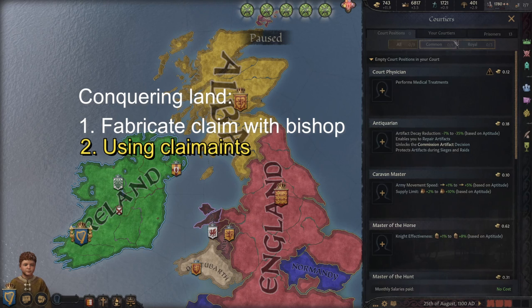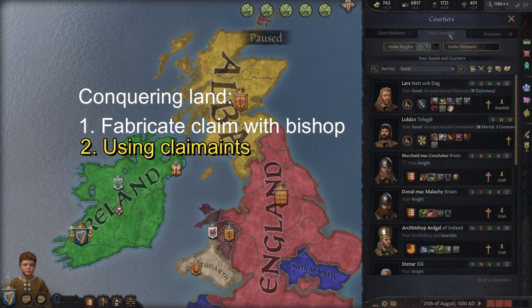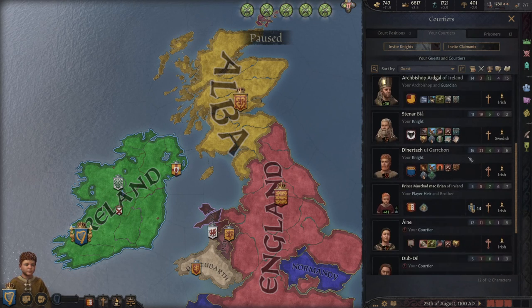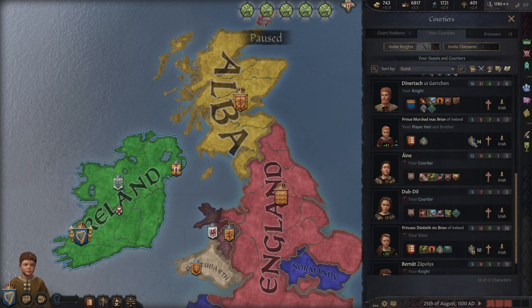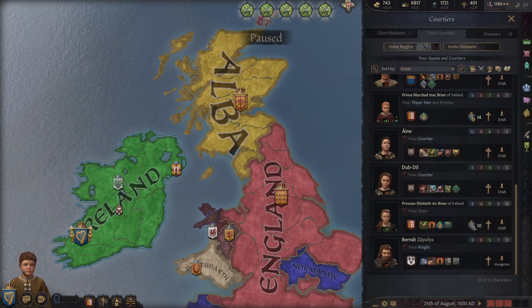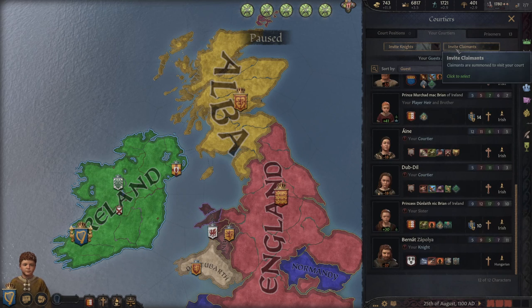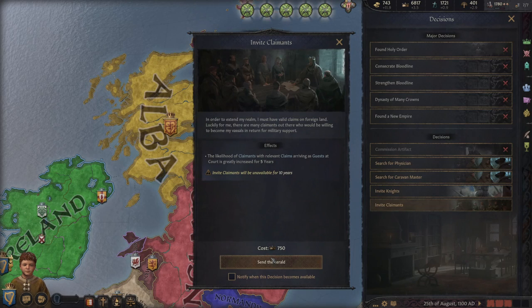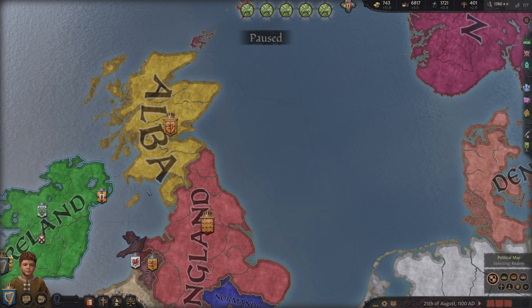If we come to the courtier tab and the 'your courtiers' section, sometimes there will be characters with claims shown as an icon. Scrolling down, the only people in our court with claims right now are our siblings. There's also a button to invite claimants that leads to the decision page. For 750 prestige, we can invite some claimants. However, they will be random, so they might not be in the targeted areas we want. Instead, there are a few ways to get targeted claimants.